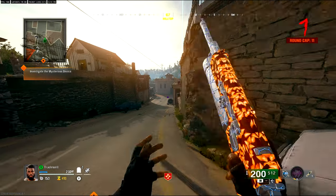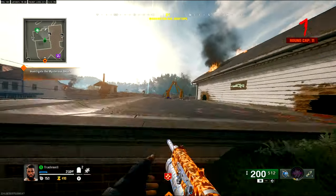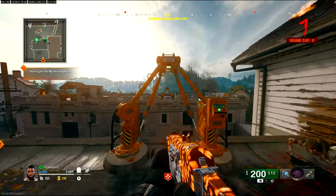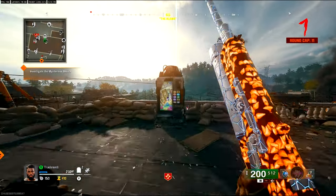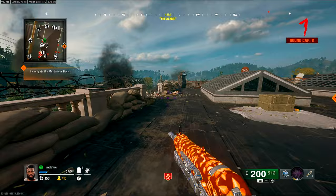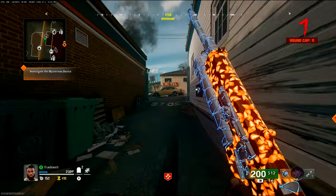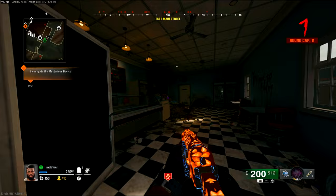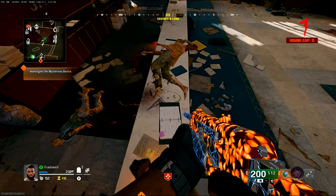Once you've got pack-a-punched, head up to the rooftop where you're going to find the Wonder Fizz machine. The Wonder Fizz machine is here at any round on directed mode, and you want to get the Dead Shot Daiquiri because this is going to make things a whole lot more effective. Rack your money up and then go get yourself Dead Shot Daiquiri.